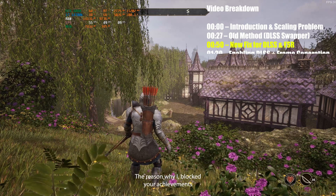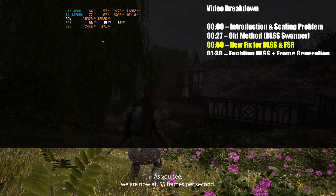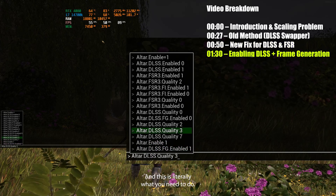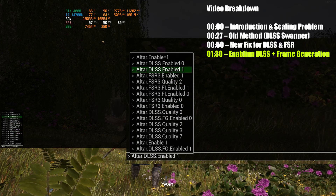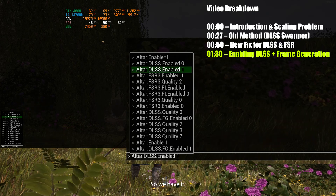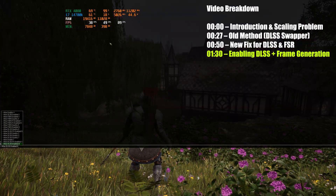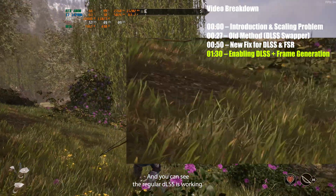The reason why it blocks your achievements is because you have to do this through console command. As you see we are now at 55 frames per second in here. This is literally what you need to do. If we want to enable our DLSS you have the alter.DLSS.enabled and then whatever you want. We put it at zero — we have no DLSS. This is fully normal and you can see we're just running some really crappy FPS, and then to enable it we just need to put the one in there and you can see the regular DLSS is working.